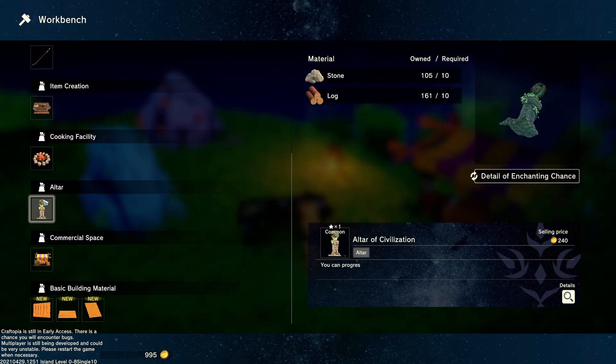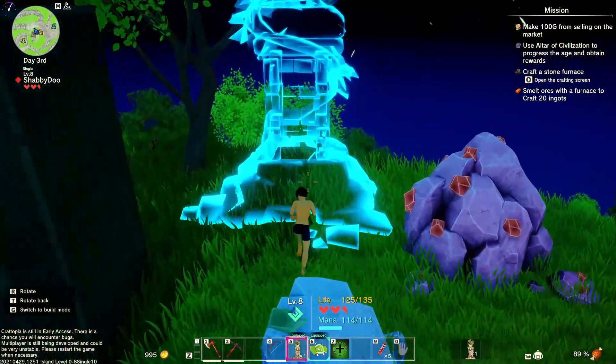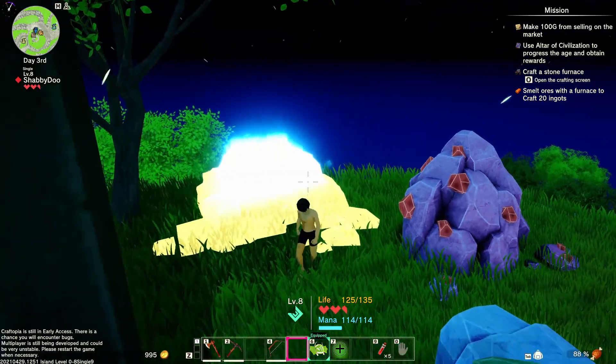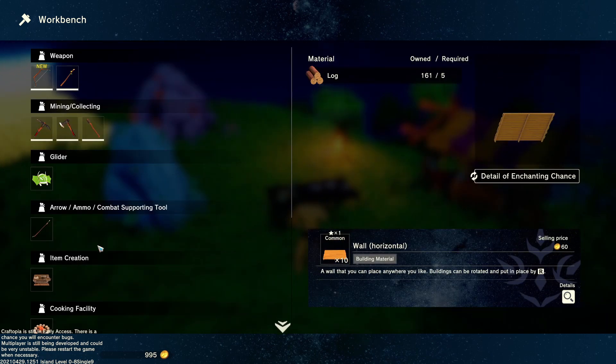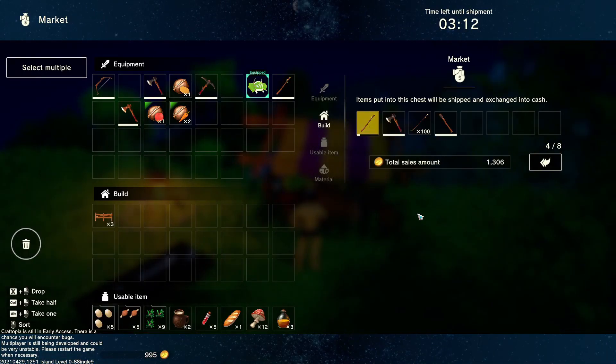I'm just breaking all these barrels — they give you cooking materials like salt, pepper, and cooking oil, unless they've changed anything, and it's the same inside dungeons too. Let's do a bit of clearing. We're gonna make an altar and a furnace and start crafting up. Actually, I probably gotta progress our age first, so let's toss this altar down right next to our portal. That's gonna take a second to grow. Total sales is 1306 — the market system is already paying off.